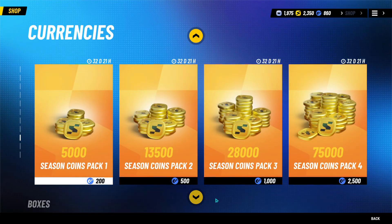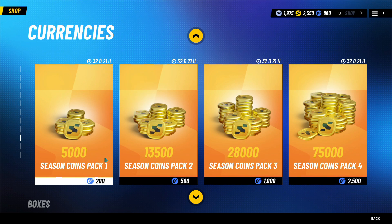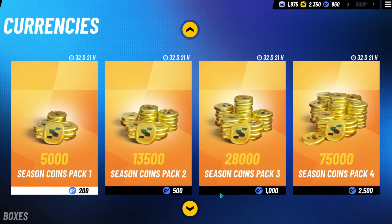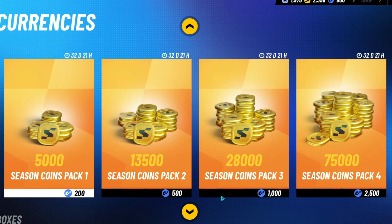After that, there's a new section called Currencies, which was just recently added into the closed beta shop. This is where you can spend the microtransaction currency for more Seasonal Coins. There are pack 1, pack 2, pack 3, and so on.